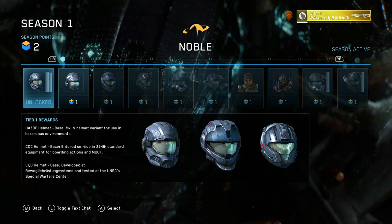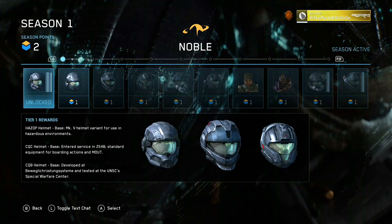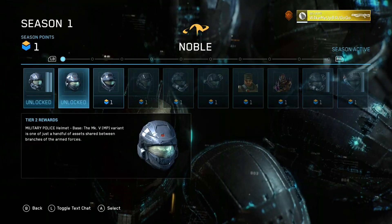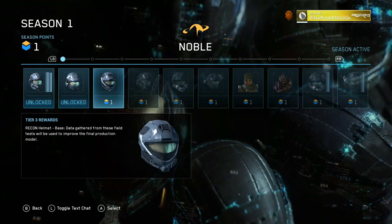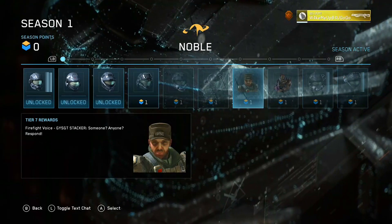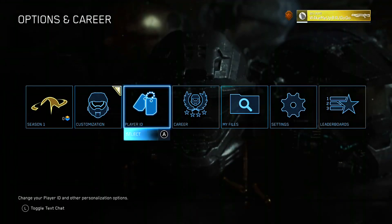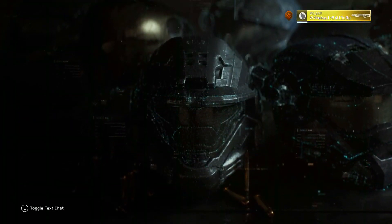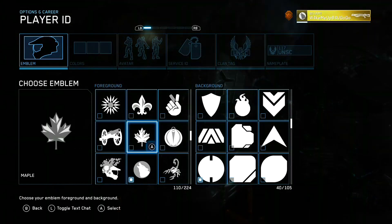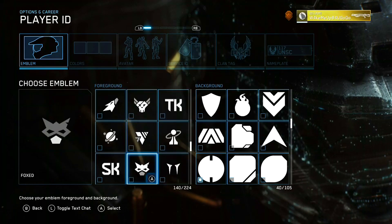I was able to unlock some variants. I got the Hazop helmet, CQC base, as well as the CQB. I'm probably going to go with the CQB to be honest. And I can unlock some more with these tier two rewards — we get Military Police. Not bad. And then I can also unlock the Recon helmet as well. Obviously you'll get the rest of this stuff as you progress onwards. I think customization in this game is really dope — it's pretty much the same stuff from the original Reach but the detail is much better, much more refined. Got some new icons as well for your emblems that you can choose, which is pretty nice.